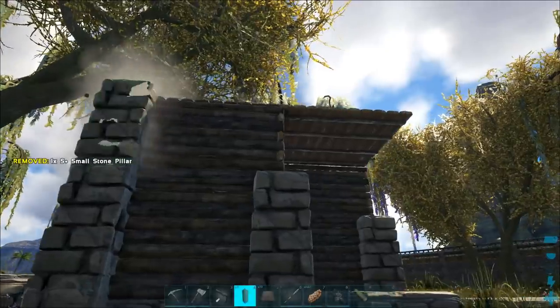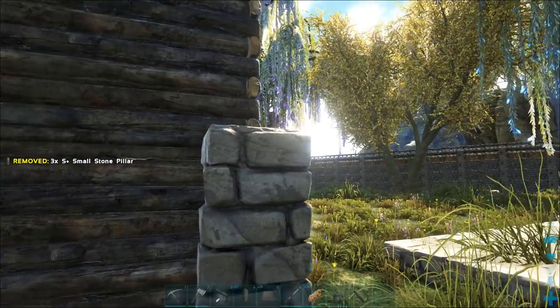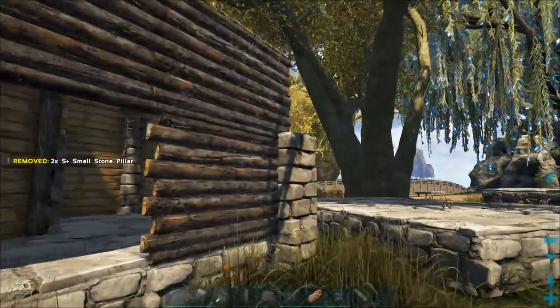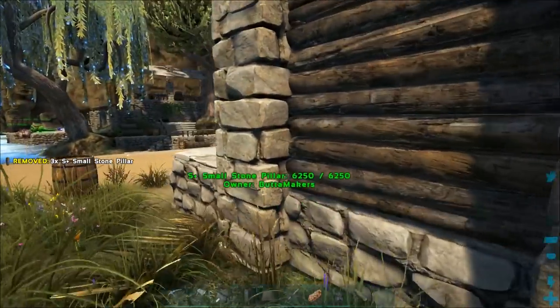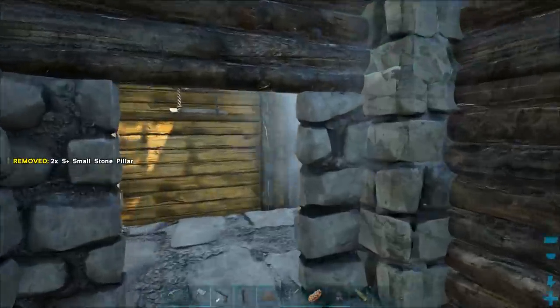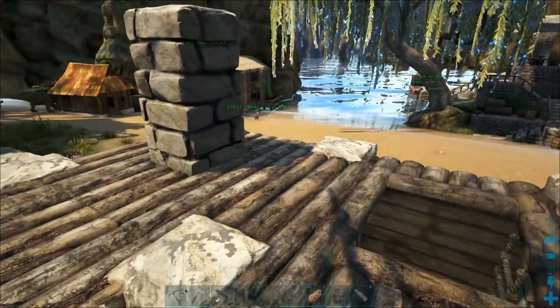Now if we come up here, we can actually build this out some. We can actually have a 2x2 platform up here, which I think will be nice. That's just going to tie things together a little bit better. Let's lay down some more pillars and bring these guys up. Put that there, put that there, and this one back here. Let's see what that looks like up top — okay, that's not really poking through too bad.